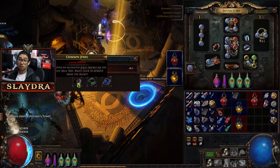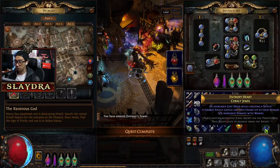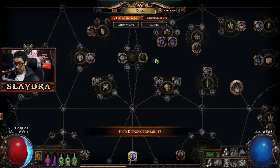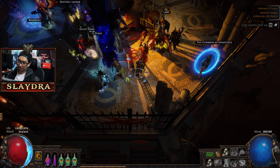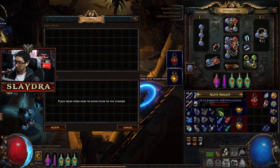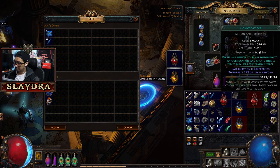So we get any jewel we want. At this point, more than likely they're not going to be very good, but we can try. So how jewels work is we actually go on the tree and socket it into this jewel socket — we place it in there and it'll give us whatever it says. This one over here is not going to be too good.